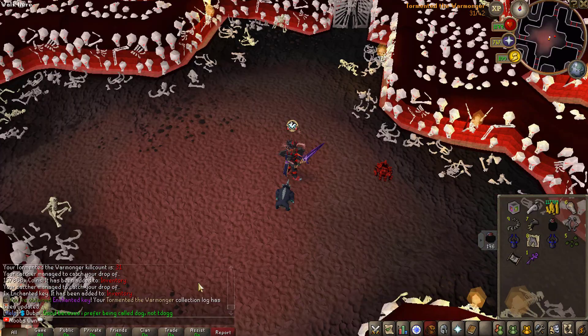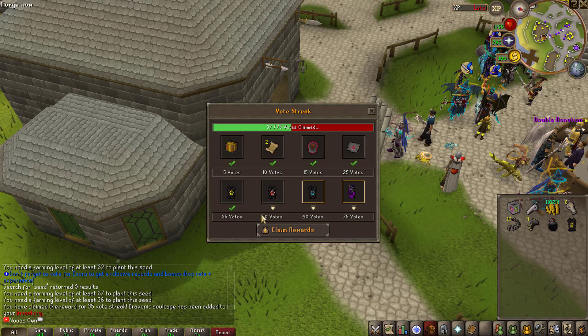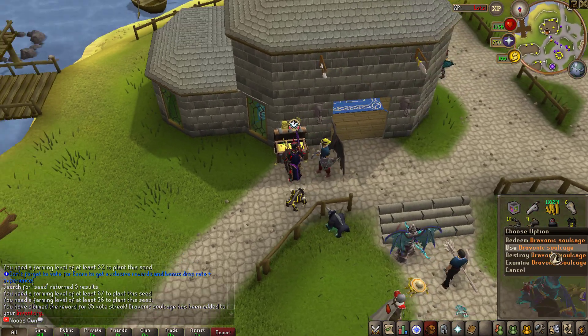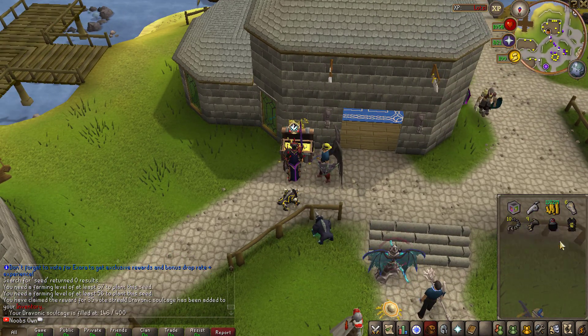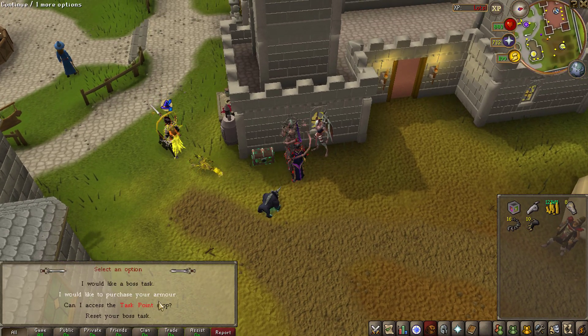Another collection log — the Enchanted Key is now filled in. We also just passed 35 votes, so we can claim an additional reward for the vote streaks, which is an additional Dravonic Soul Cage. That's going to be very great once I finish those.